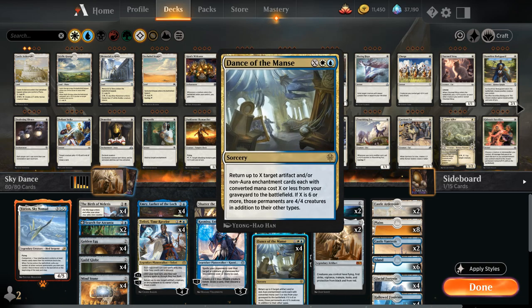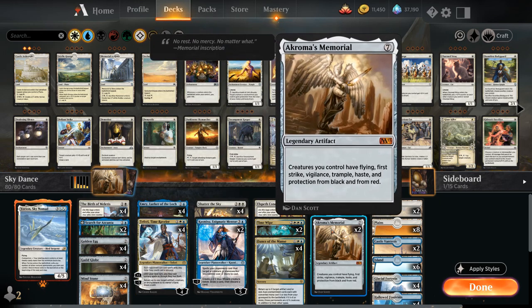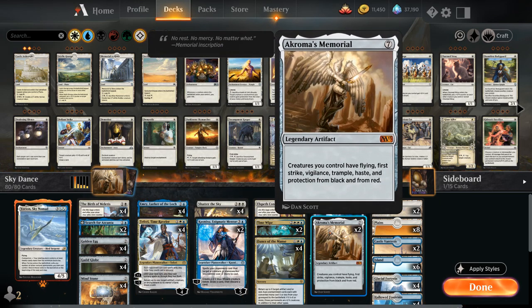Four copies of Dance of the Manse as our main win condition. Two copies of Ugin the Ineffable, which synergizes nicely with Elspeth Conquers the Death, gives us a bit of removal with the minus three, and the mana discount on artifacts is very relevant since we can play Golden Eggs, Guild Globes, and Mind Stones for free. Our Akroma's Memorial only costs five mana with Ugin in play. We have two copies of Akroma's Memorial — we don't really want to cast it for seven mana, but five mana with Ugin is more reasonable. For the most part we want to get it back from the graveyard using Dance of the Manse for X equals seven or more.